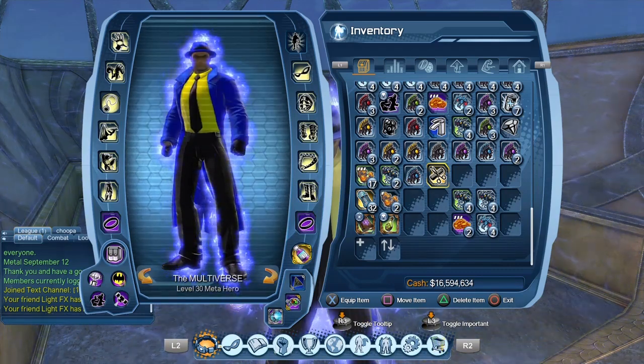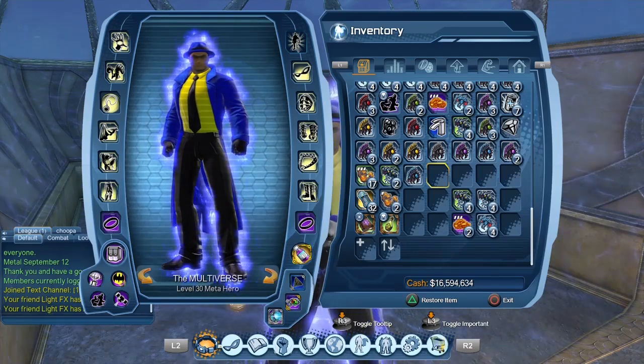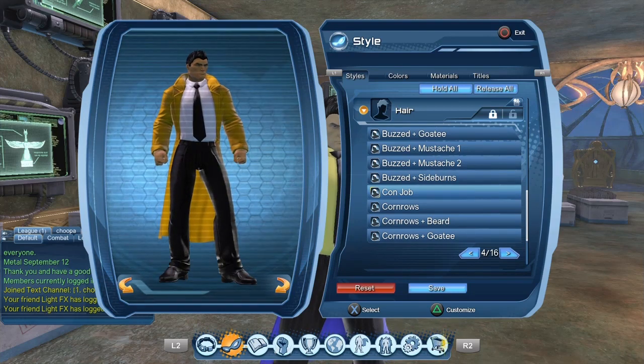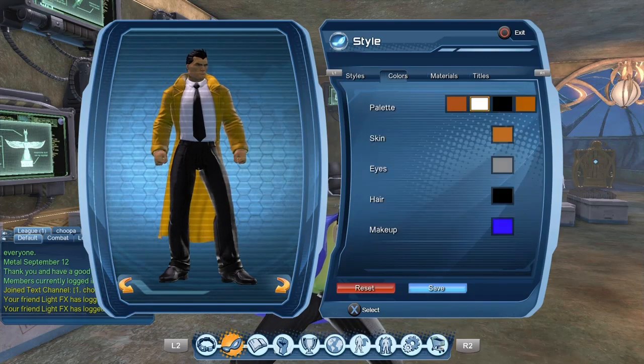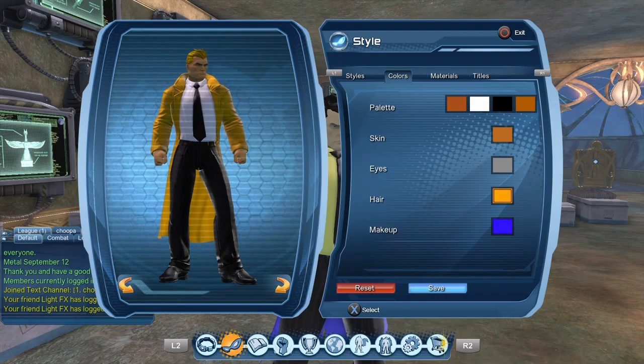There's a bit of lag today, so it took a while as you saw to consume a hairstyle. Once you've consumed the hairstyle, you can just go to your hairstyle menu and equip your style. Obviously, this being John Constantine, let's put the hairstyle a little blonde.